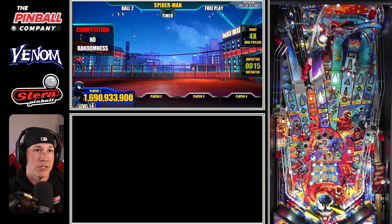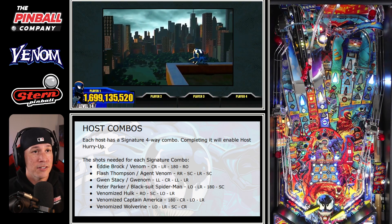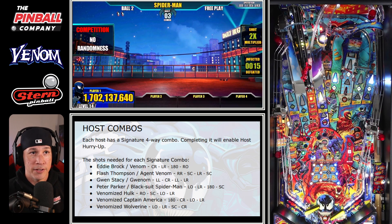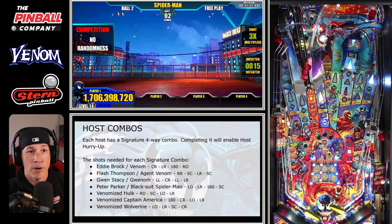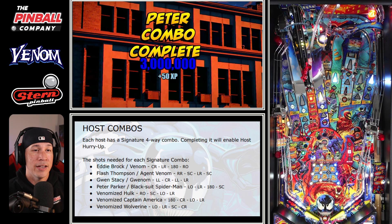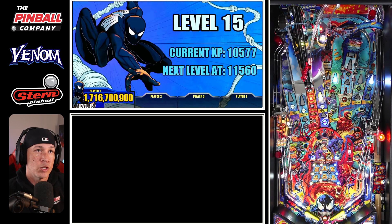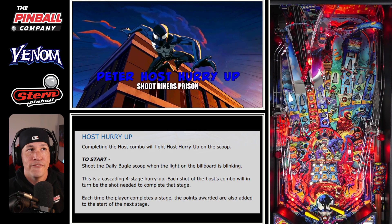We can do this without playing any bosses whatsoever, and we come out of it close to level 14 or 15. After you do that, your signature combos are available. With Peter, you hit the left orbit, left ramp, left horseshoe, and then the scoop. The reason this combo is so important is that it lights your hero hurry up at the scoop. Once I collect it — you can see it flashing — that indicates my hero hurry up is there. You don't really realize it's there unless you just know it's there, as there's nothing on the playfield besides the LCD and lights to indicate it.